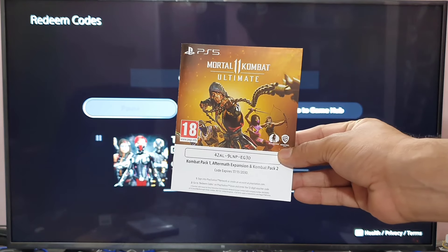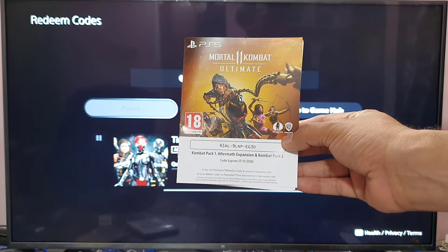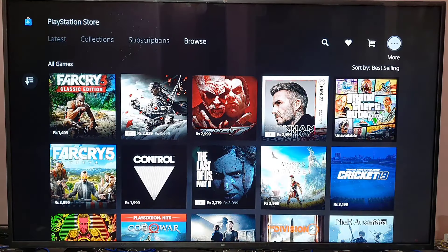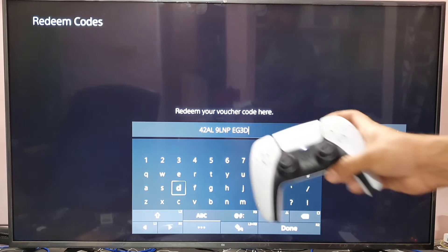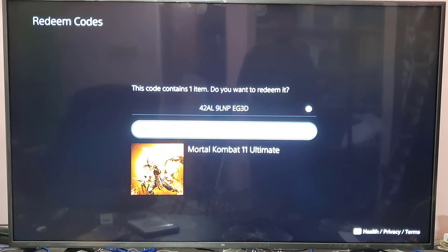The next code is for Mortal Kombat 11 Ultimate — Combat Pack 1, Combat Pack 2, and the Aftermath Expansion. I'm going to redeem this now. Click on More Options again and come to Redeem Code. I have this 12-character voucher code, so I've entered it, then pressing R2 to confirm and come to redeem. Super cool — Mortal Kombat 11 Ultimate.